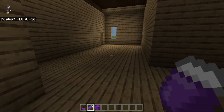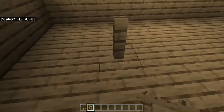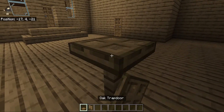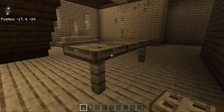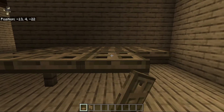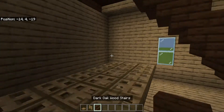For our dining table, we are going to come two blocks diagonal from here, skip two blocks, and place one right there. On top of all of these we are going to have wooden trap doors coming out on all sides — this is our dining room table.